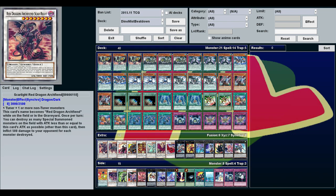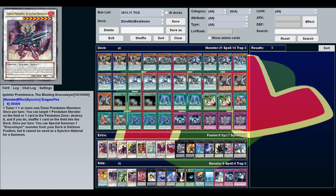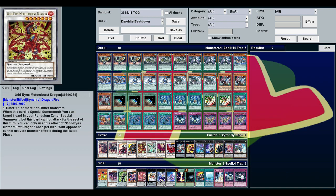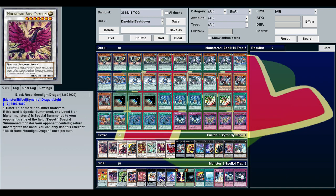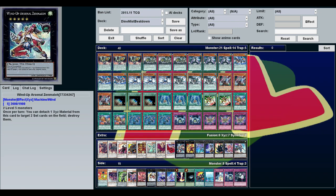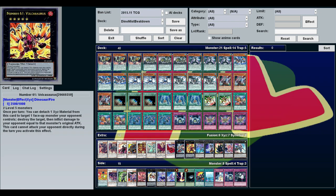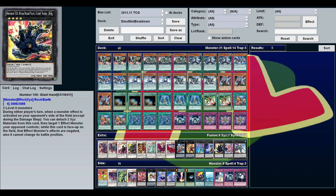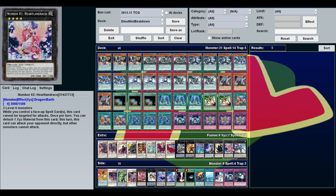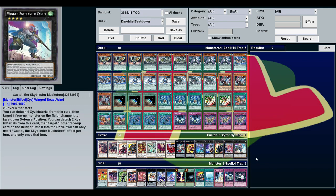For the extra deck we've got Scarlight Red Dragon Archfiend, Ignister Prominence the Blasting Dracoslayer, Blood Mefist, Dark Strike Fighter, Odd-Eyes Meteor Burst Dragon, Clear Wing Synchro Dragon, Black Rose Moonlight Dragon, Black Rose Dragon, Wind-Up Arsenal Zenmaioh, Number 61 Volcasaurus, Dark Rebellion XYZ Dragon, Number 106 Giant Hand, Number 103 Ragna Zero, Number 82 Heartlandraco, and Castel the Skyblaster Musketeer.